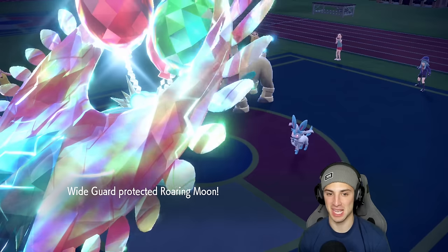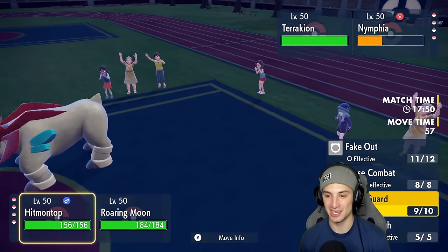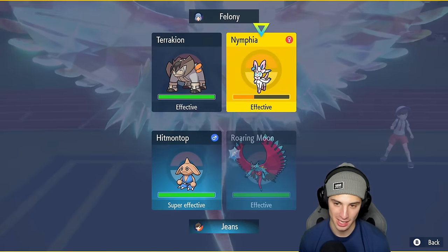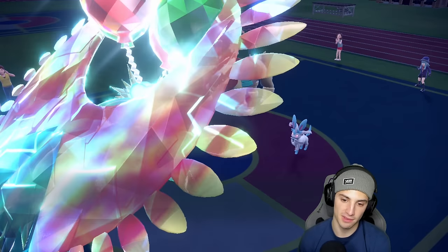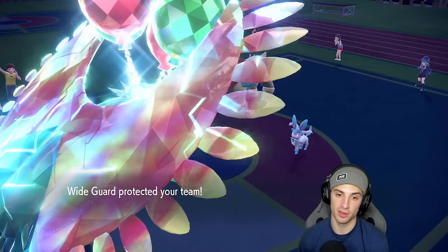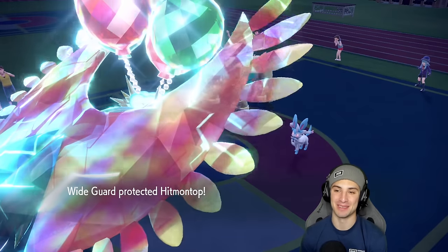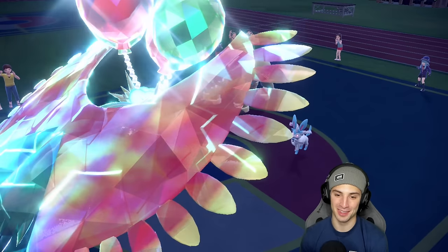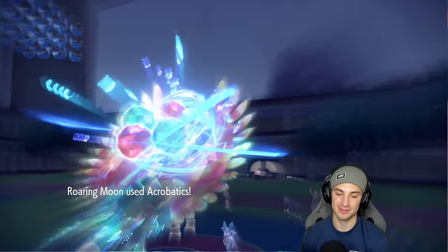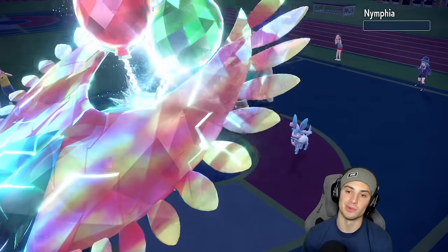Hitmontop and PZ definitely earned a spot on the thumbnail today — all day! I'm gonna go for another Wide Guard just in case they want to attack again, and go straight after Sylveon. Really no point not to do it. He ends up going for Hyper Voice again — Wide Guard saves the day! Hitmontop lighting it up in today's video, doing a lot better than I expected. Acrobatics finishes off the Sylveon — now they're left with a Terrakion that can't swap out and was minus one.